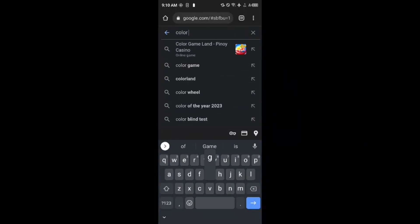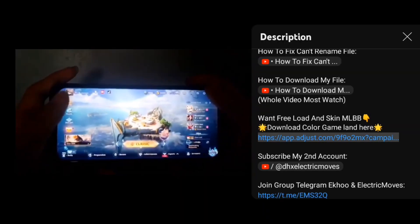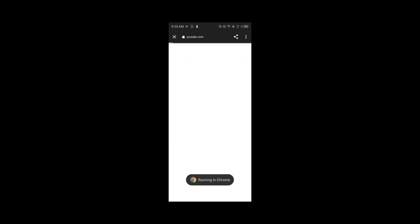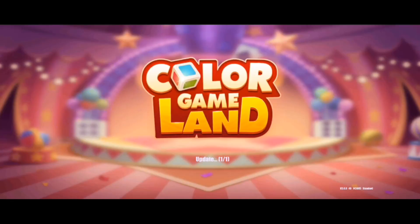Hello guys, I found a new game, fun and safe to search on Google. Download link in description below. After you click the app you will be directed into the Play Store. Download it and login through your Gmail account or Facebook account. Since I already downloaded it, I just need to open the app and let me introduce you to this app.